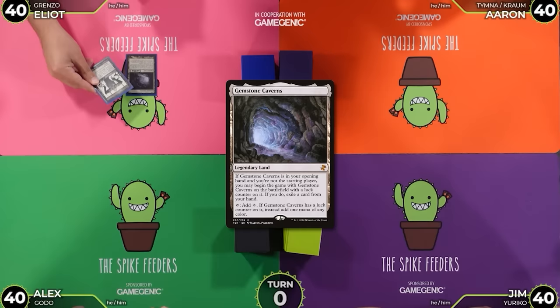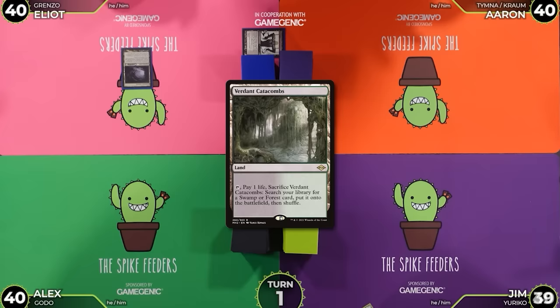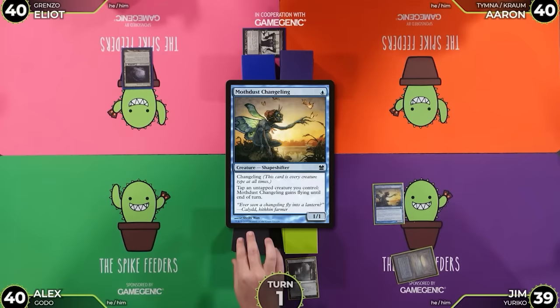I'm going to exile this Reanimate. I'll start the game by drawing a card. I'll play this Fabled Passage, crack it going to 39, get an Underground Sea, and tap it to cast a Mothdust Changeling.